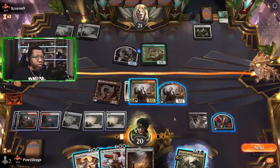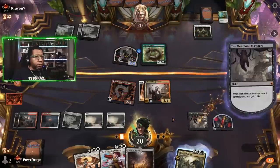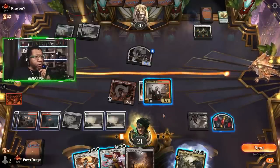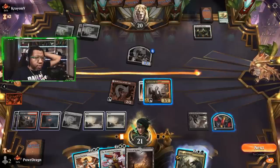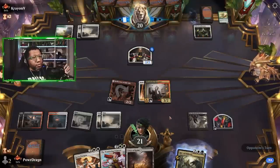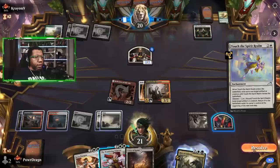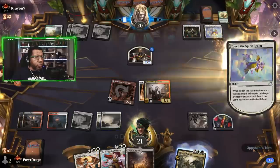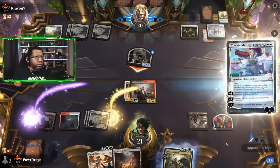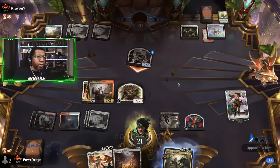We'll wait until next turn when we can do it properly — there's no point offing this if we don't have to. It is possible they get rid of the Reflections, and then we'd just be playing Reflections out of the graveyard. We will not be playing the Reflections. We'll make a 2/2 and block there — there we go. Opponent goes first next game.